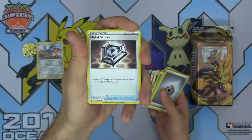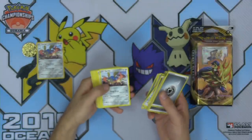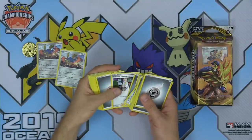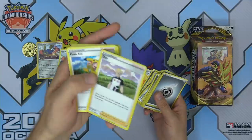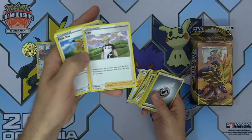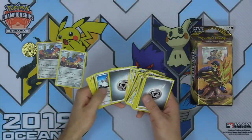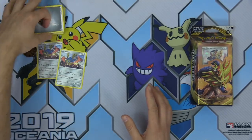Metal Saucer in the theme deck — that's good, very playable card, played in one of the best decks in the format right now, Zacian ADP. Another Zacian, another Research, another Galarian Berserker, more Dan, more Metal Saucers. And I think that just about covers all of the Pokemon in the Zacian deck.